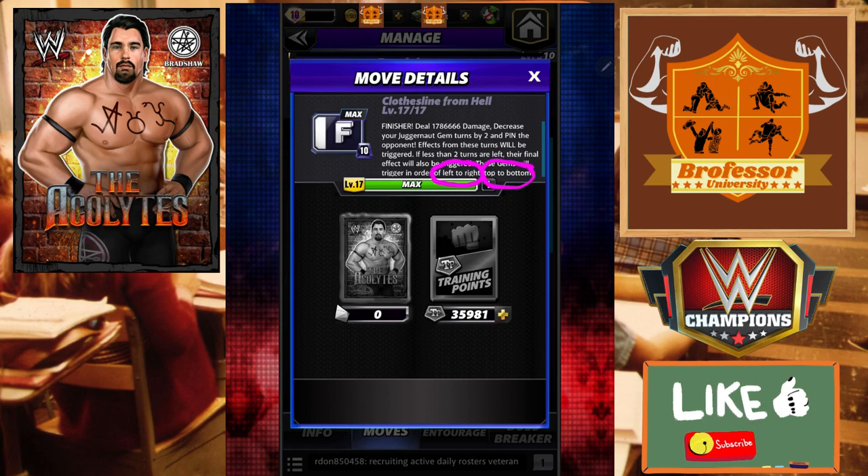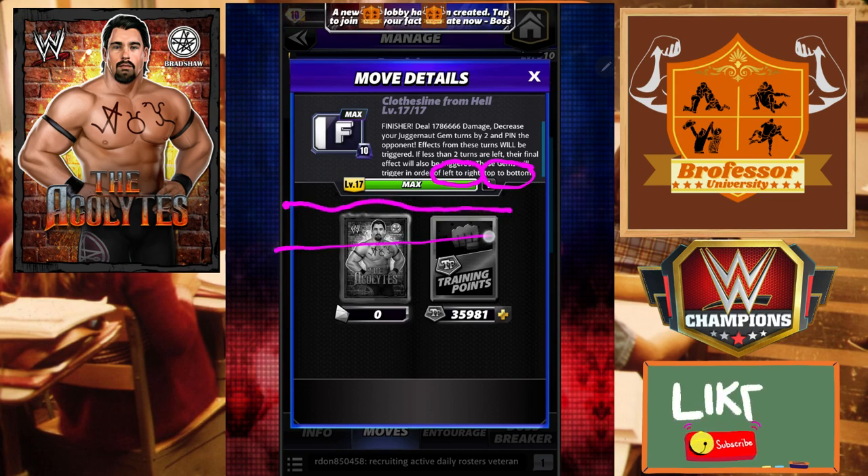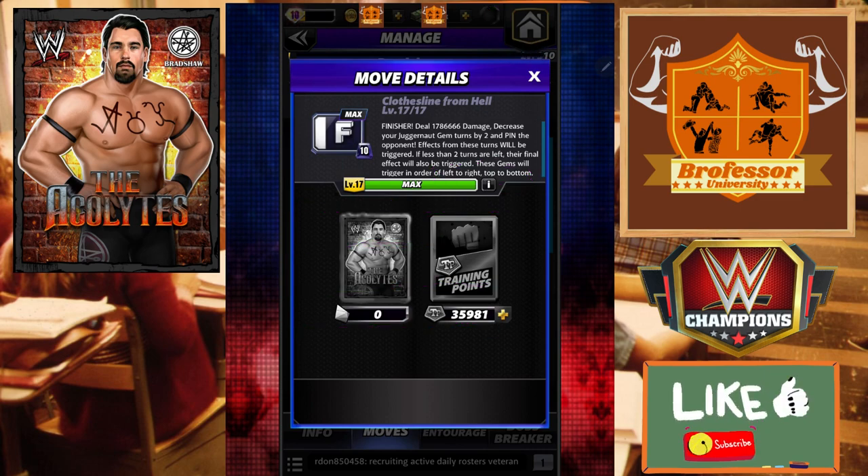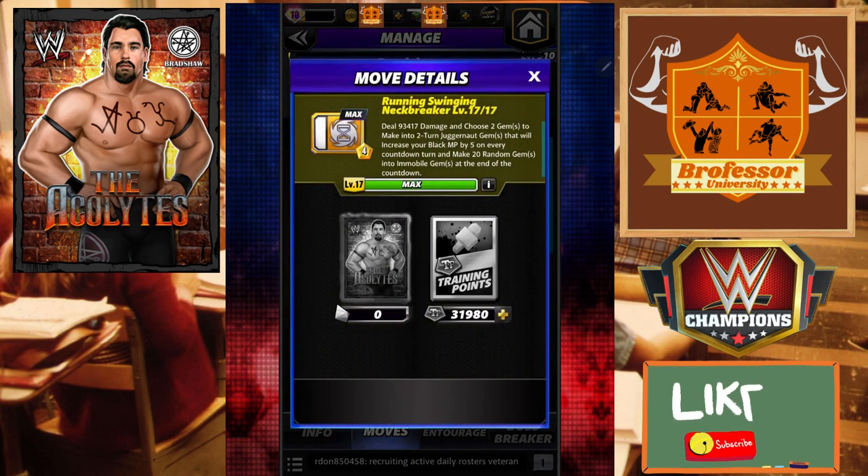Basically at the very top left corner it's going to destroy the juggernaut gems going this way, then this way, then this way, and it'll keep going down the board. I'll show you what it means when we get to that point because we have two sets of juggernaut gems to put down. So we're going to do the swinging running neck breaker - words in order matter.